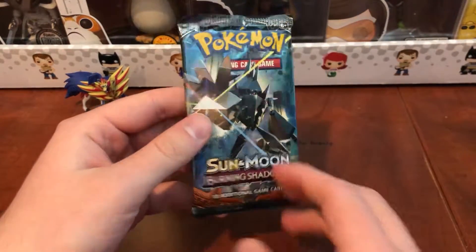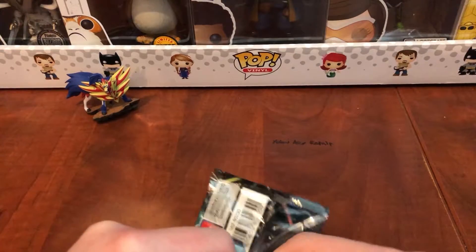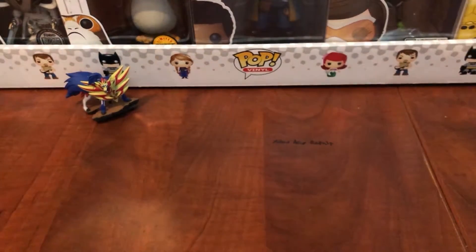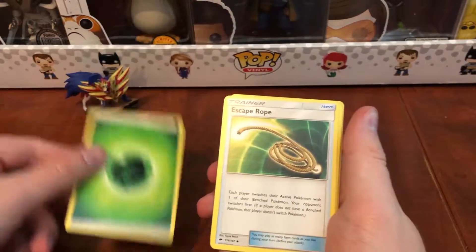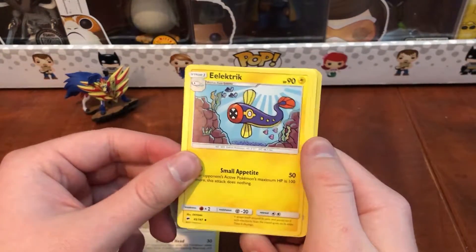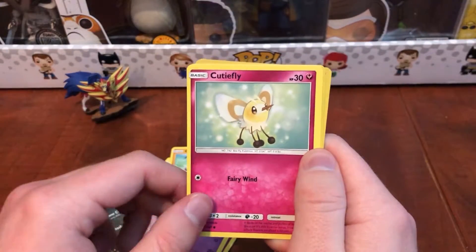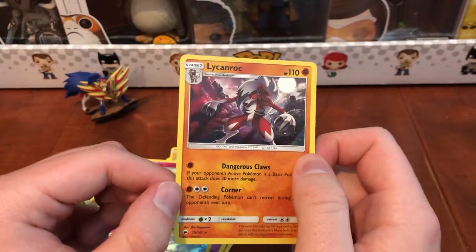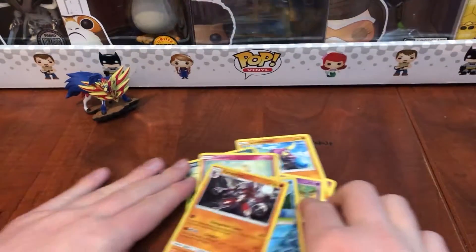We're gonna start off with the Sun and Moon Burning Shadows — no particular order, just doing what I saw first. We have: Grass Energy, Escape Rope, Buffalant, Electric, Ralts, Crab, Sneasel, Venipede, Cutiefly, and Marowak as our holo. Alolan Marowak — that's cool. And Lycanroc as our rare. That is kind of dope looking; he's pretty menacing. Not a bad start. We have five more packs here.